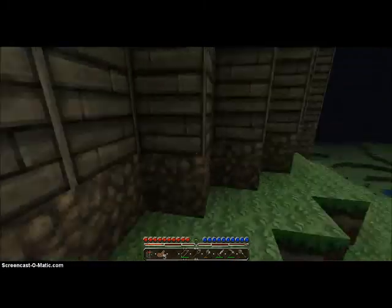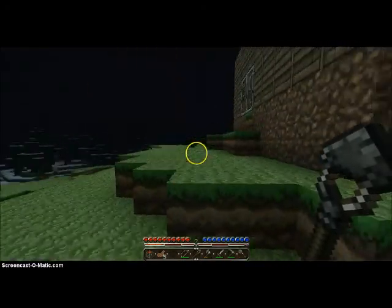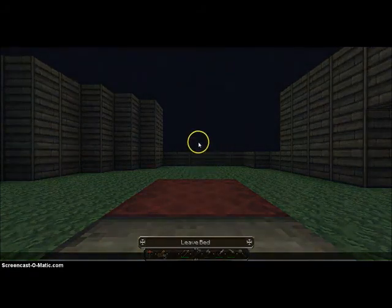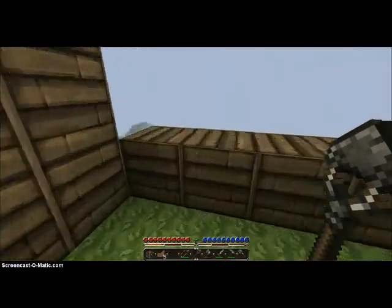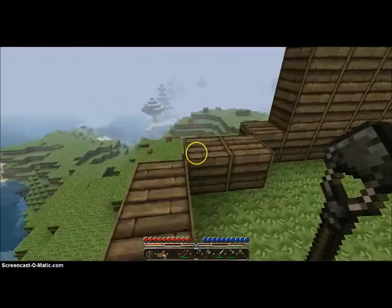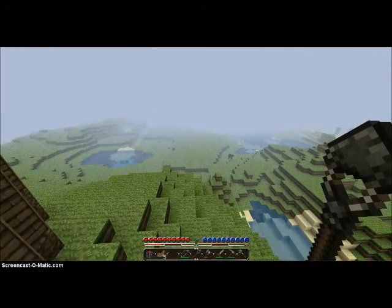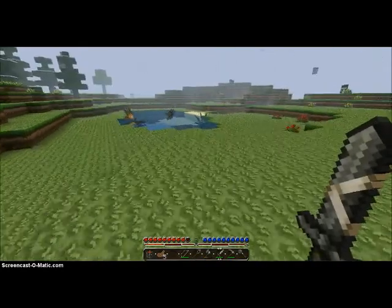So this episode we are going to start making a farm. We should make a cactus farm and then we can have loads of green dye, and then we could have green wool carpet — like creeper carpet. Our farm is going to be over there. Look, some more squids! Hey, remember that lake? Leave them, it's a very special lake.